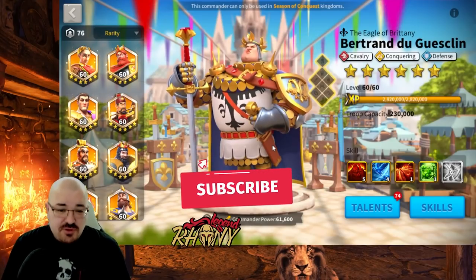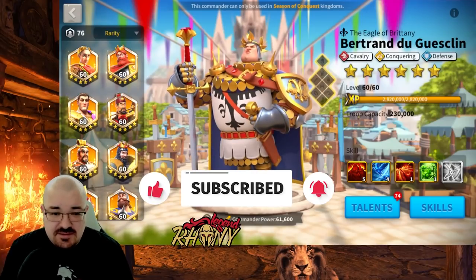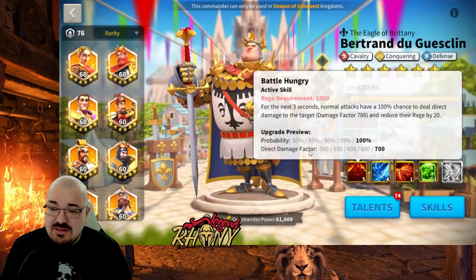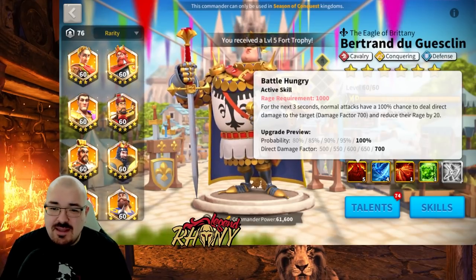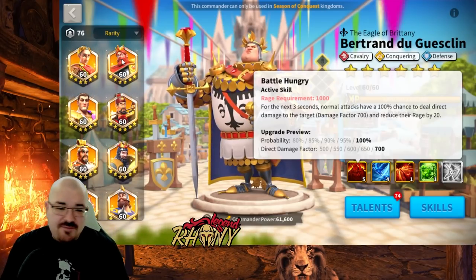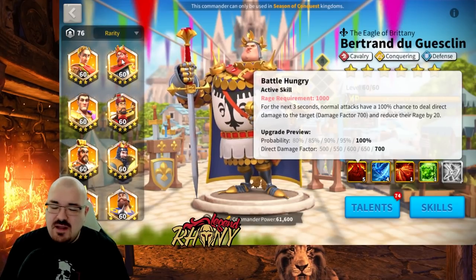Let's check his skills. His primary skill has a 100% probability to deal direct damage with a factor of 700 over three seconds. We do have Frederick for the same type of damage, and Frederick hasn't been used much and is not very useful in the game — maybe in KvK1 or KvK2-3 he has some utility, but even with the Frederick museum he's still not being used that much. This leaves a little question mark about Bertrand's primary skill.